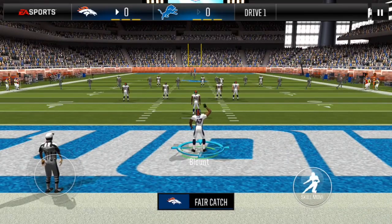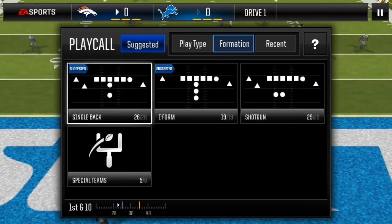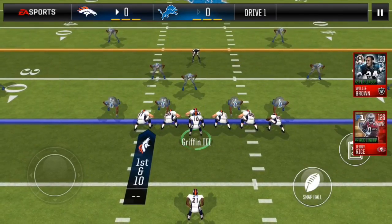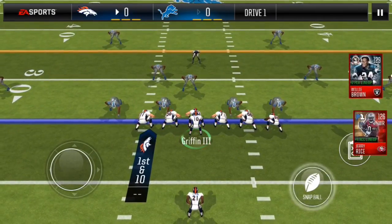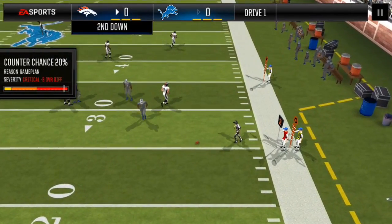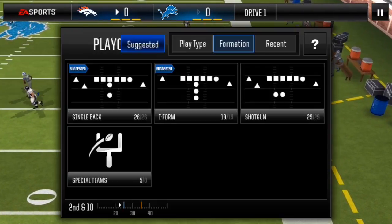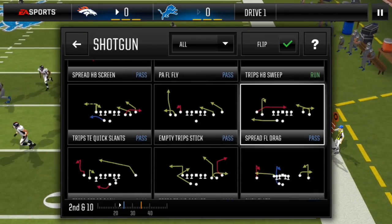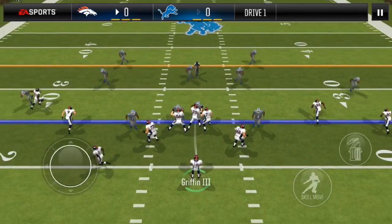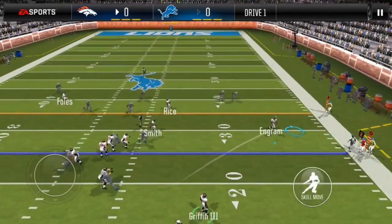Kickoff is in the end zone again so I'm going to fair catch this. Starting off with Trips corner strike — this is a counter formation. The read here is to hit your slot receiver as fast as possible. 20% counter, so I'm not facing a live counter. Second down, spread FL drags — 4-3 defense, hit your tight end on this out route.